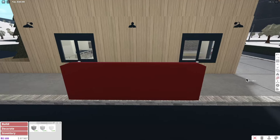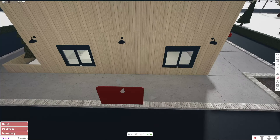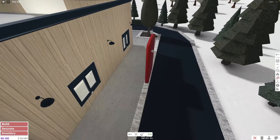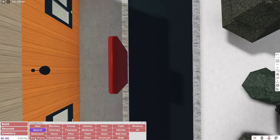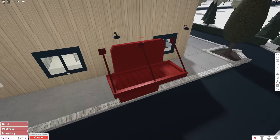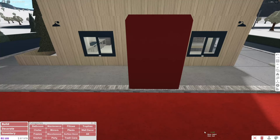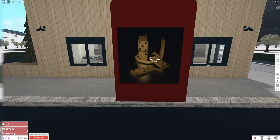The drive-thru window is too far away but I don't really care — just get out of your car and grab your food. I've seen drive-thrus with a little wall and a small roof, but I don't think it's possible to do that here because this is a basic shape. I'm just going to put a painting there and call it done because it's taking a lot of time.